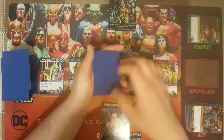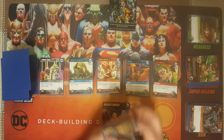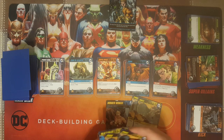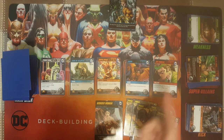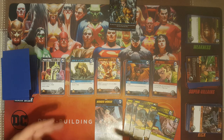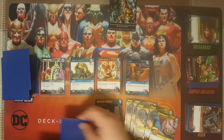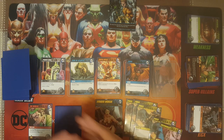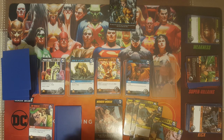So on my turn, I've got four power. I'm going to play two punches and a vulnerability. I look at the lineup — there's a villain I could buy, but because I'm playing Wonder Woman, I want to focus on buying villains. So I'm going to purchase the Riddler and put him in my discard pile. I have exactly one power left and can't purchase anything else — the Riddler was three power and I used three of my power from my punches. My turn is done, so all the cards I played go in my discard pile.